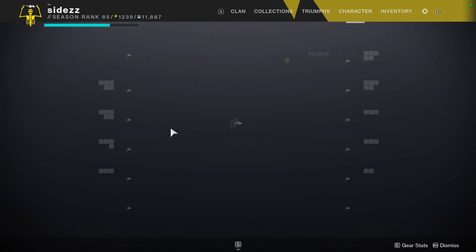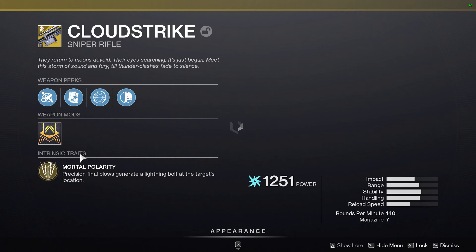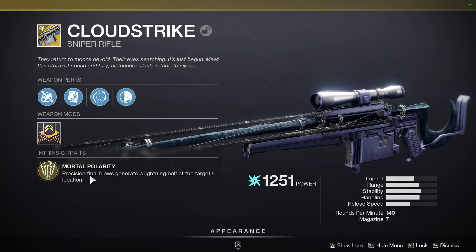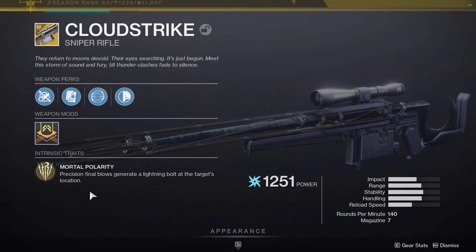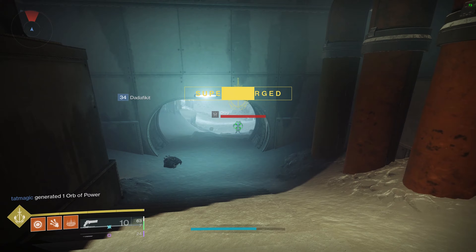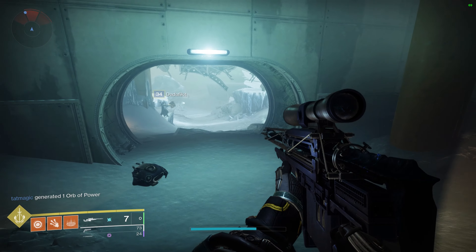And it's also got this exotic perk. I'll pull it up here now. It's got this exotic perk with Mortal Polarity. Precision final blows generate a lightning bullet at the target's location. So it's kind of like Thunderlord, and if you're really good it'll show you just how good it is.